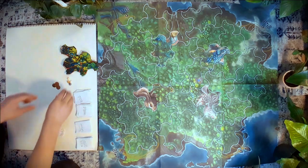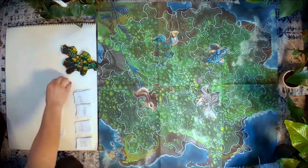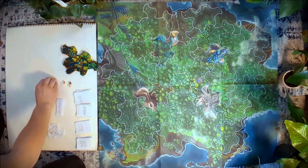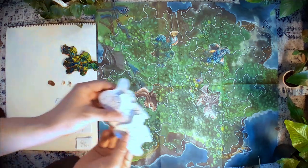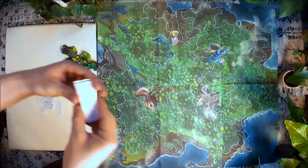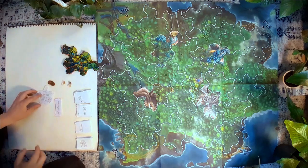You need the player tokens — I'm using shells as player tokens in this prototype. Freeze tokens — I'm using pennies as freeze tokens. You need the pack animal tokens, these cutouts right here, and strips of paper to indicate the creatures that each player has documented.